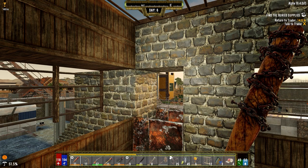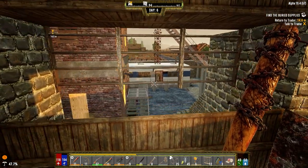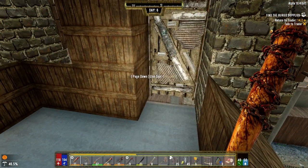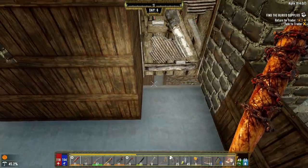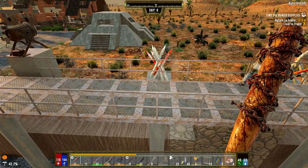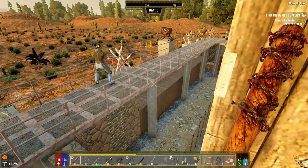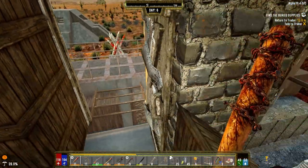Hey everybody, welcome back to the channel and another episode of my Darkness Falls series. It is the morning of day six, and I did a lot of work last night. We've got kind of a little house built on top of the tank here, and I've got a way to get out. If all else fails, we can run through here, jump over to there, or put some frames down and climb over to the wall.